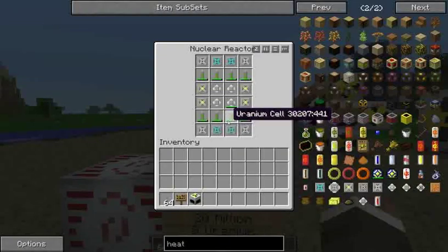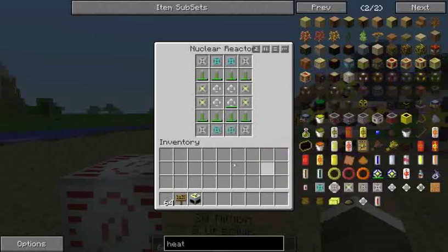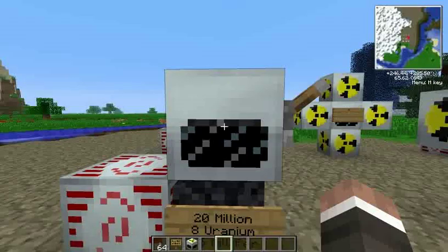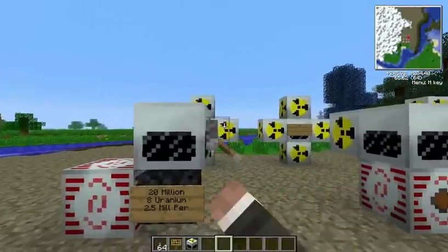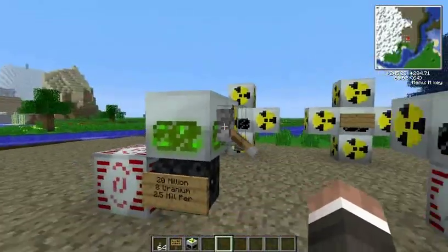I'm not going to be going over the crafting — it should be included in your Not Enough Items if you have it, which just shows you recipes for things. This is a pretty good deal, we'll flip it on — it's going to be a little bit quicker than that one. But you do need the extra nuclear reactor add-on.